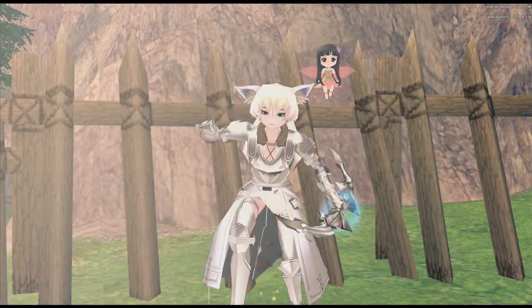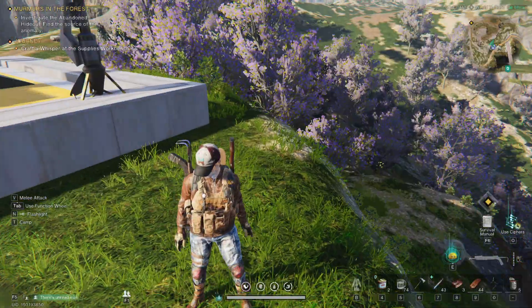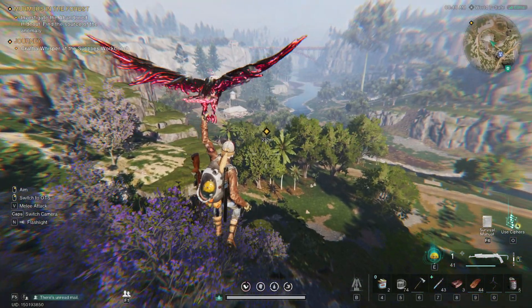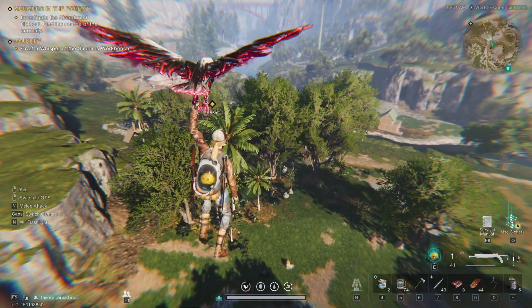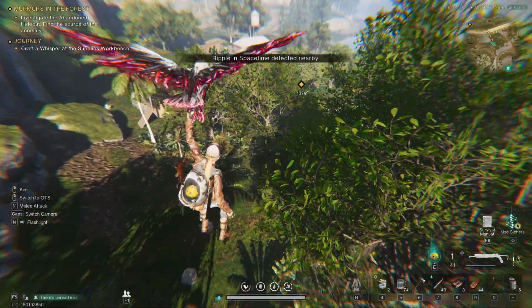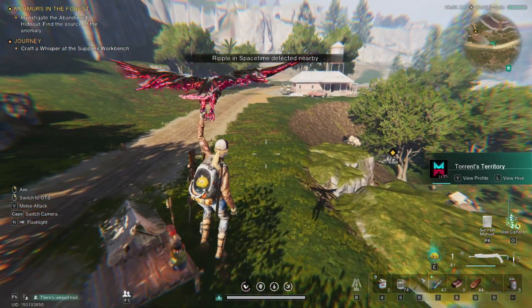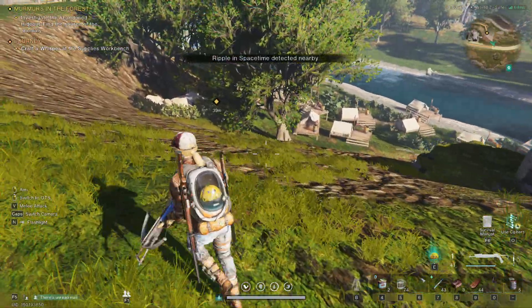Hello everyone, this is Nekonite getting ready to play Once Human. We're going to continue on with the quest. I did get myself the riot gear, though it took quite a bit of time to kill all those deer. We're going to continue with the mission and main story. The only way I'll be able to get solar panels is by going into the next location, which means we need to complete the story. Going in early risks dying - they want us to be around level 17 for that area.